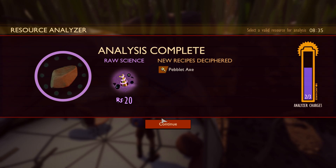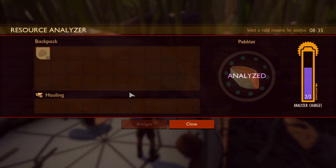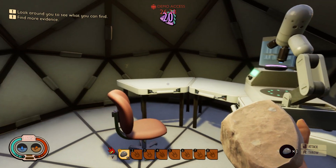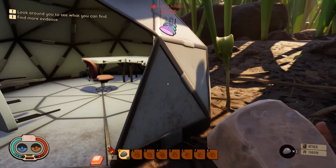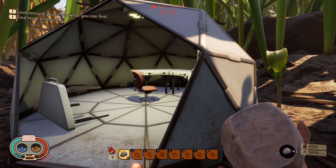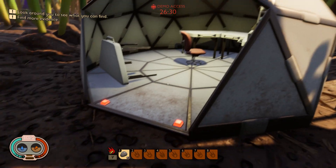Pebble axe — an axe can be beneficial for survival. Alright. The timestamp is 26 minutes. Come on, do me a favor — we can do better than this.